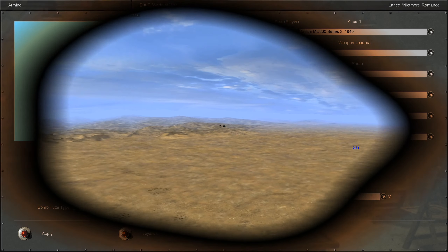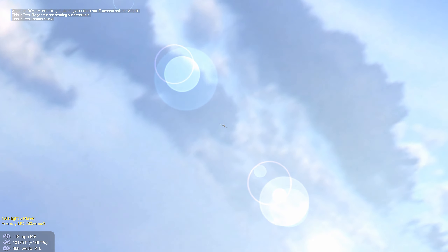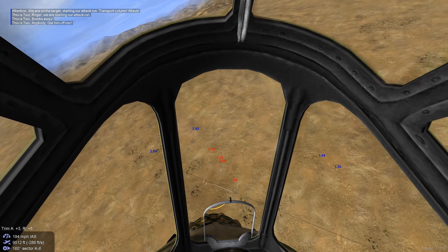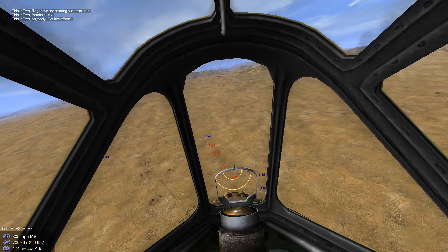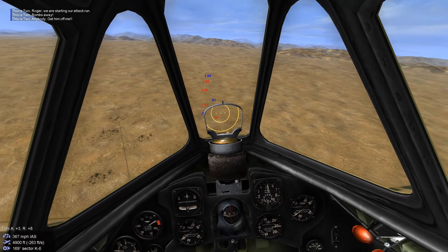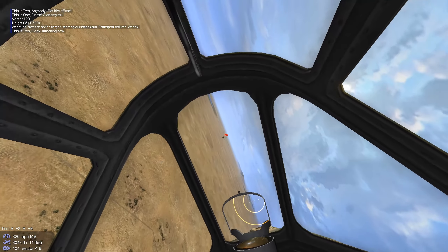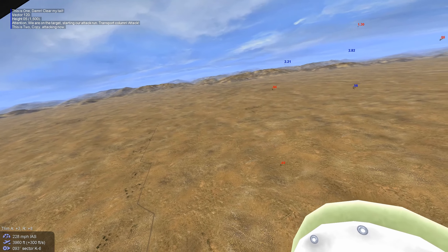We're gonna push back with the Air Force. We're gonna be flying the MC 200, known as the Saetta - the lightning. We're gonna fly a high cover escort for our bombers, and they get immediately jumped by RAF Gladiator biplanes - extremely deadly and very maneuverable. They'll get on your six in a second.